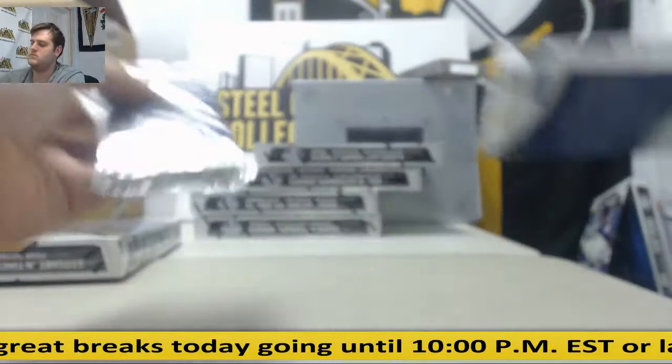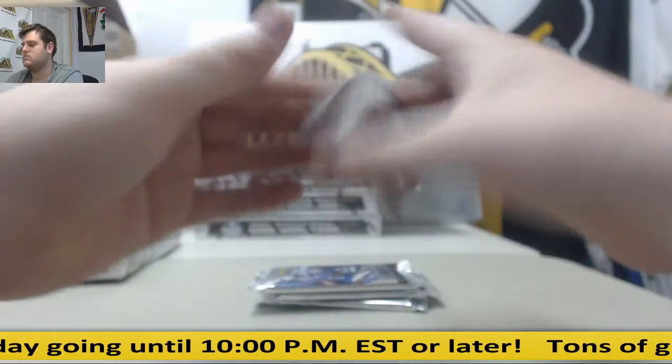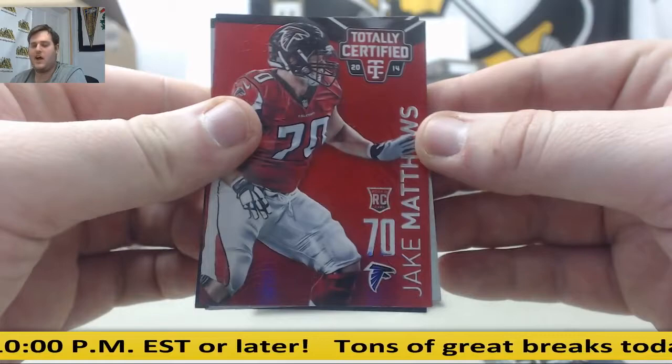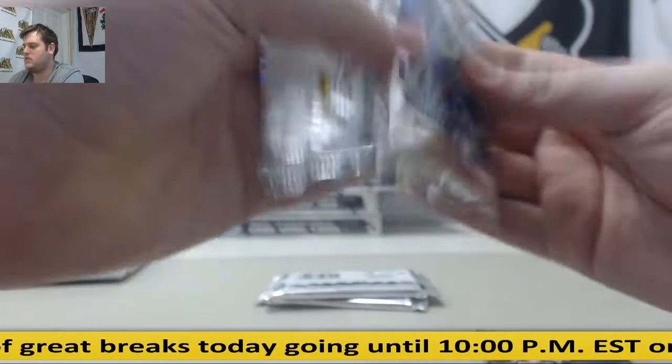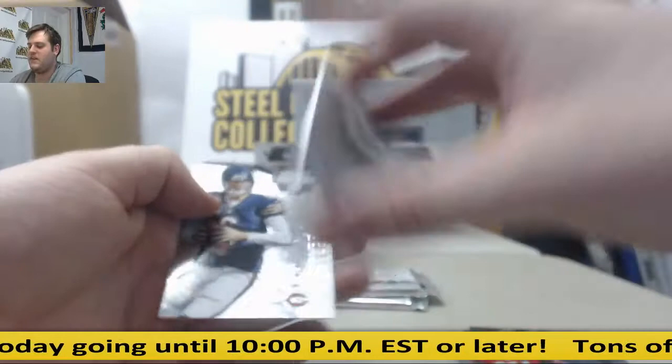Lynch. 1 out of 100 Jake Matthews, rookie tackle for the Falcons. DeFord rookie. 4 of 50 jersey swatch: Phillip Rivers. Josh Gordon. V-Jacks. Bradford. Herron. Mike Davis — a bunch of Mike Davis rookie autos. I think he sat on that card. Jay Cutler — looks like he signed it upside down.